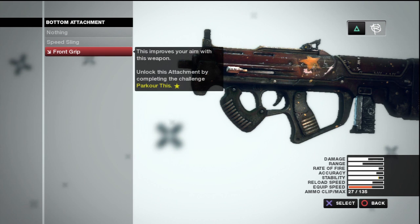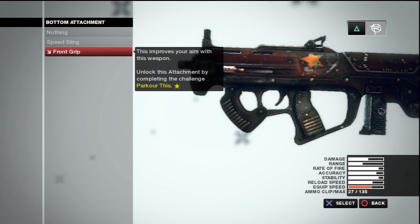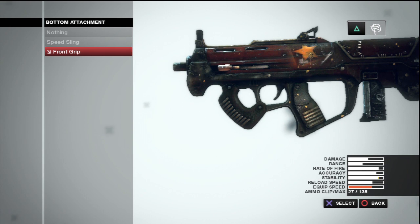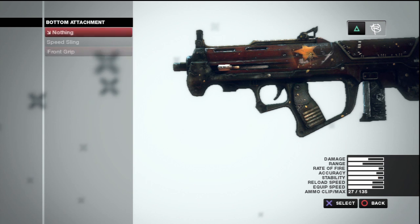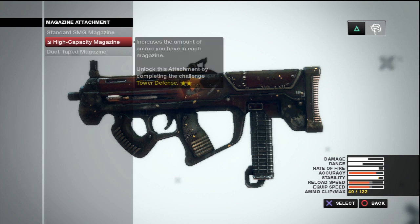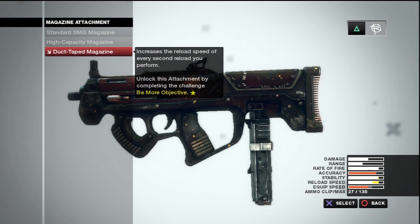I do use the front grip on this. It makes equip speed go down a little bit, but I don't really swap guns that much so it doesn't affect me. It doesn't show that it increases your stability by much, but it does quite a bit. Front grip for the bottom, and for the magazine I usually run the duct tape magazine.